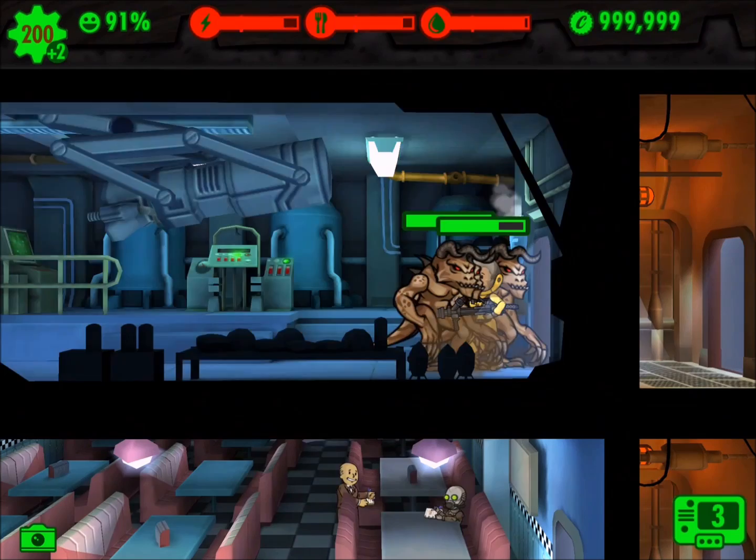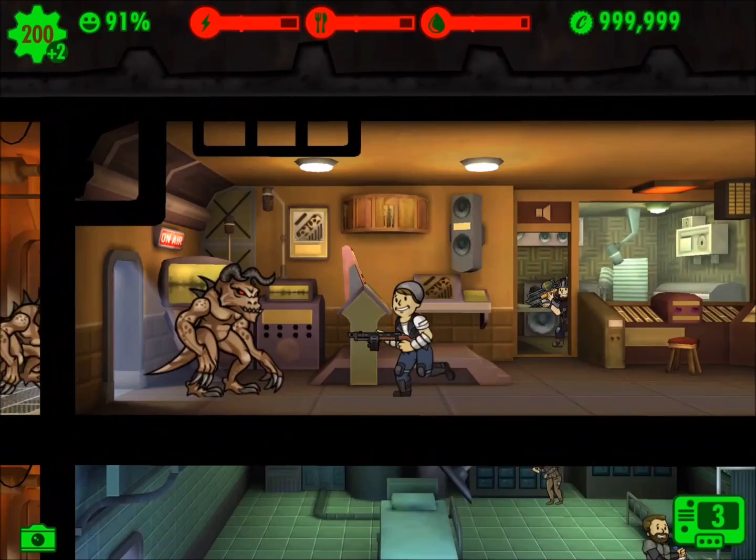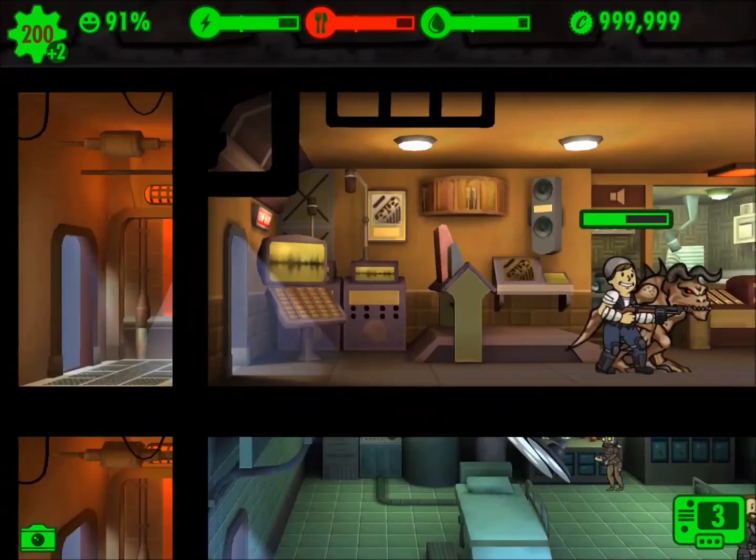These Deathclaws come right into the vault entrance, and I've got two of my dwellers right there. You can see they held their own — they're max level. Then they come into the next room, and I've got Star-Lord and Tom Brady. You can see Star-Lord is taking a little bit of damage, so I pop one stimpak when he gets about 25% of his health, which is enough to keep him up.